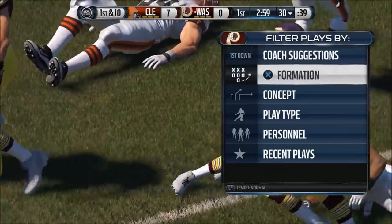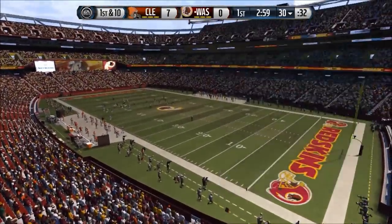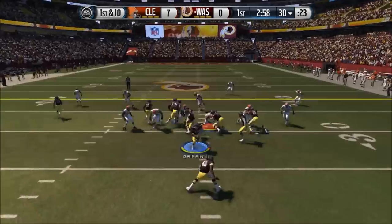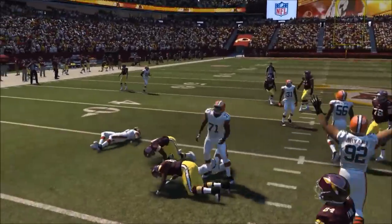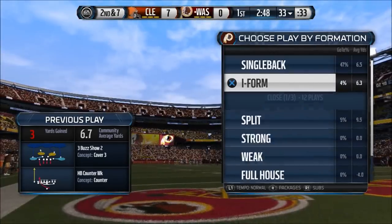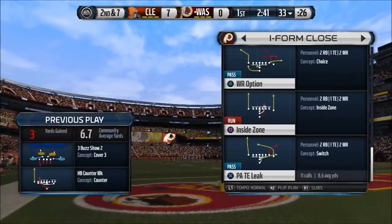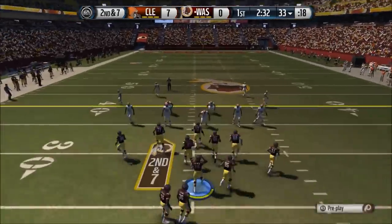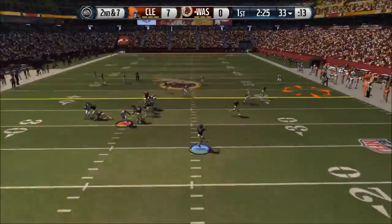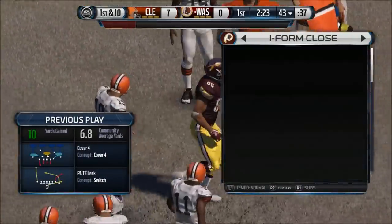I got the ball on the 30 yard line — nice little return. I'm going to start with the single back offense as my base and hit him with a counter. It's a three-four — brings a safety up. Almost got the crease. He comes out in a three buzz show two as his base defense. Let's go into the I-form and just go into play action tight end leak. That play action leak is just an easy money play against that kind of coverage. I'll take those yards and go back to single back.